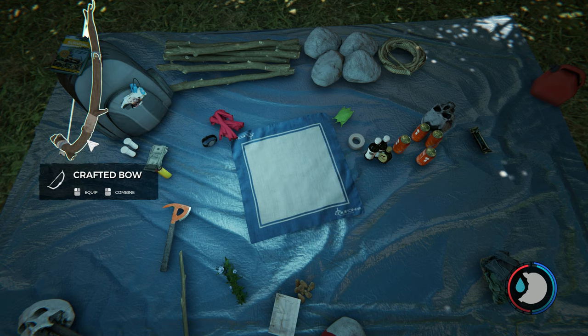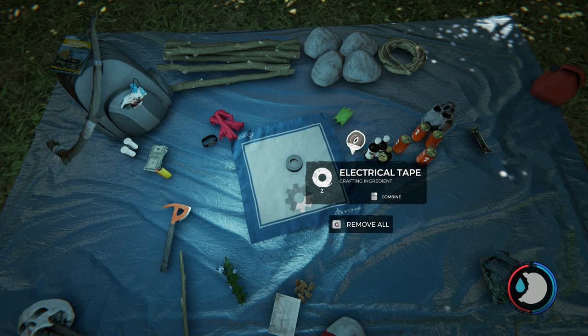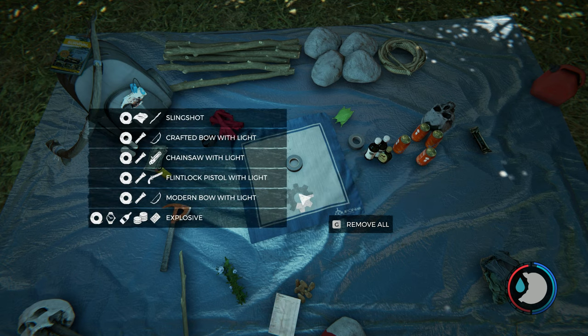The one you really want at the start is a slingshot — that's why you want the electrical tape. If you place an item in your inventory and hover the cursor over the cogwheel, it will tell you what ingredients you can use to make things. The slingshot needs tape, cloth, and a stick.